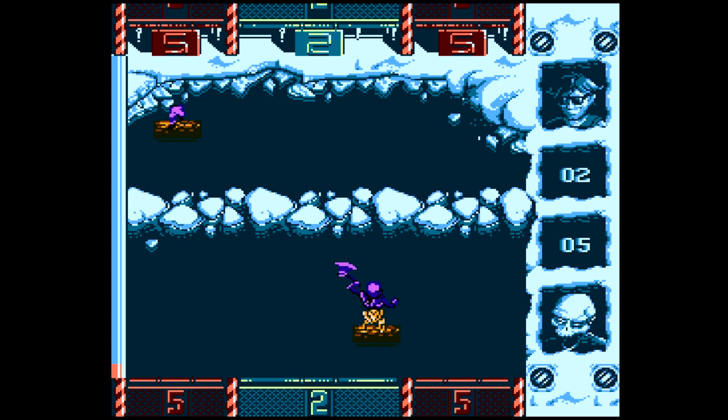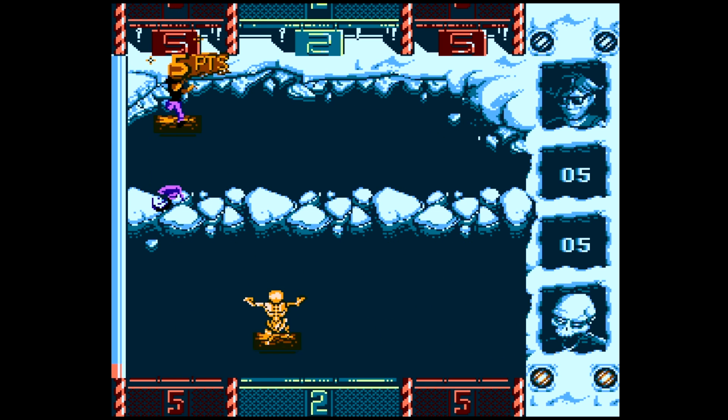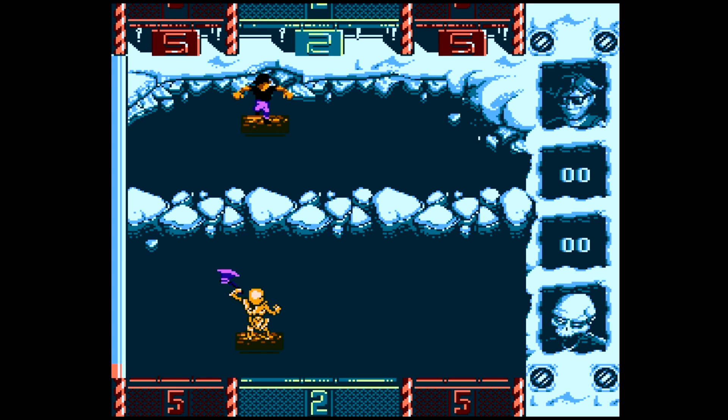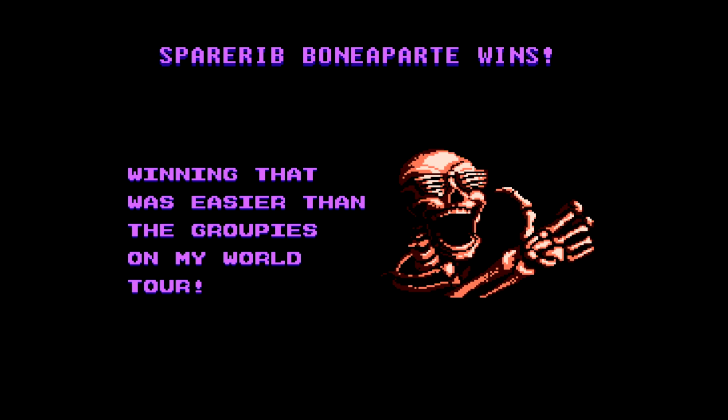It seems like playing against a friend would be even more fun, but trying to beat this tournament could be really cool too — getting to learn the different characters. We got the ice power-up, which slows them down, and the power-ups definitely make it easier to win. First opponent done — Spare Rib Boneapart wins! His victory quote reads: 'Winning that was easier than the groupies on my world tour.' Looks like he's an old rocker who is now a skeleton or something. Big winner and we got an achievement!